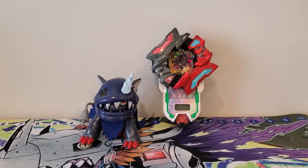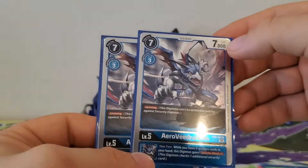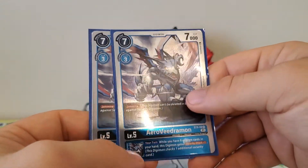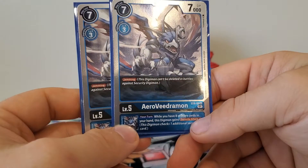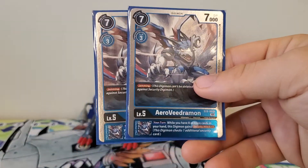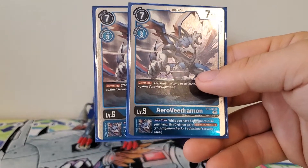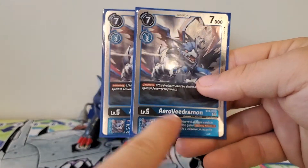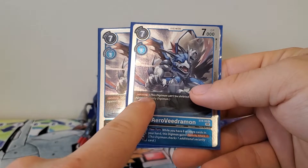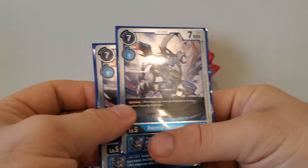Next up, we have two copies of this Aero Veidramon: seven play cost, three digivolution cost, 7,000 DP. Another one with jamming, which I really like. The inherited effect: while you have eight or more cards in your hand, this Digimon gains security attack plus one. This works with the Veidramon draw effect — if Veidramon draws you up to eight cards, all of a sudden this guy goes from hitting one security card to hitting two without activating them. Getting that second attack later on would be super great.